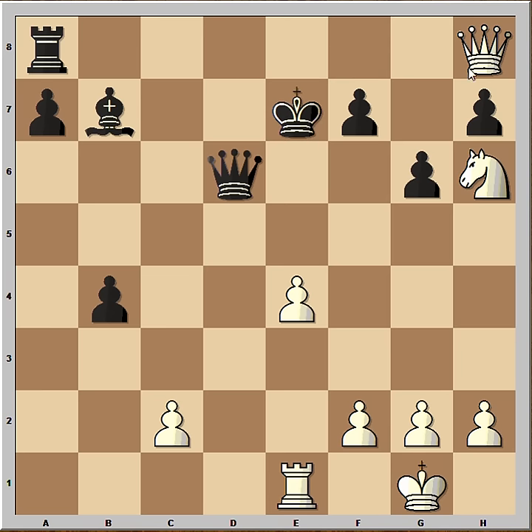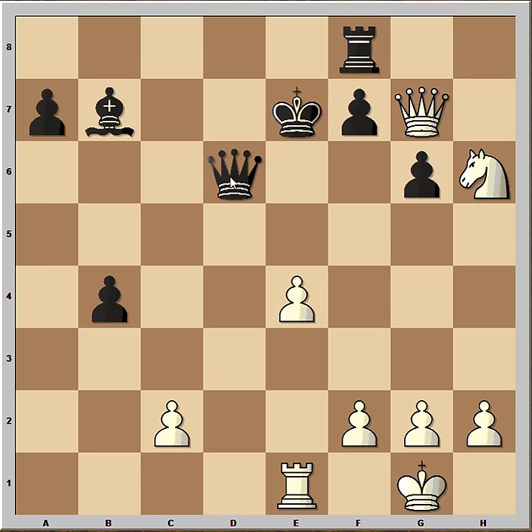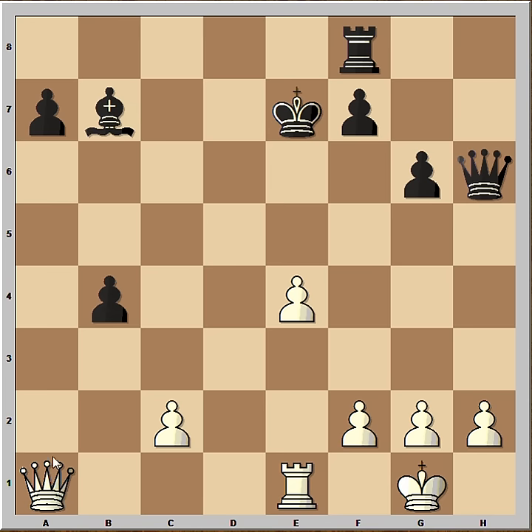Check. King to E7. Queen takes on H7, attacking the pawn on F7. Rook to F8. And now Queen to G7. Black played Queen to D2 and looks like Black is doing fine. But then Fischer found this move: Queen to A1. And after Queen takes Knight on H6, Queen takes pawn on A7, and White is winning again.